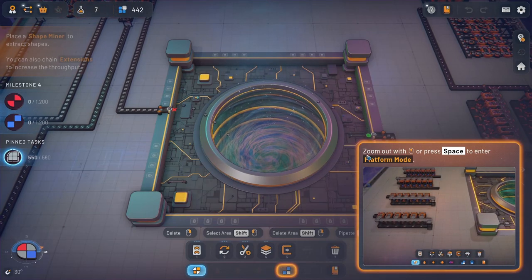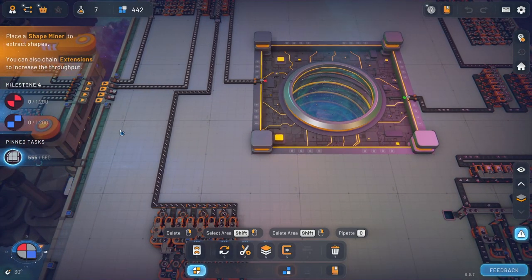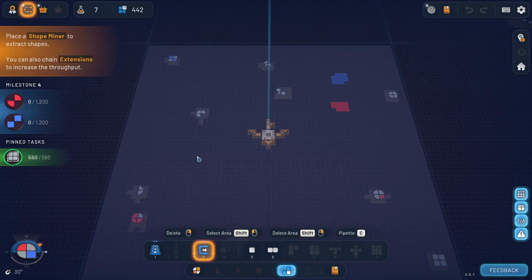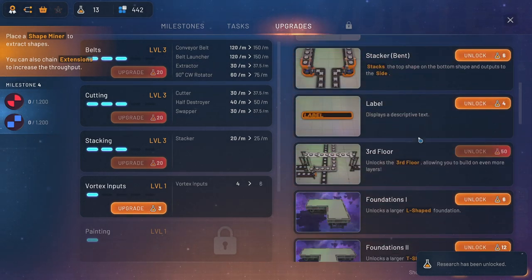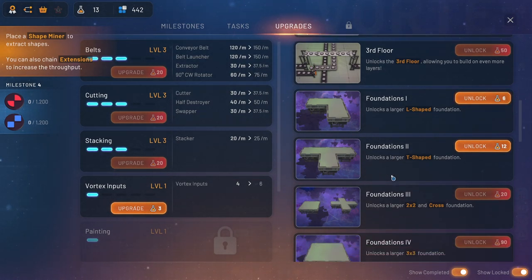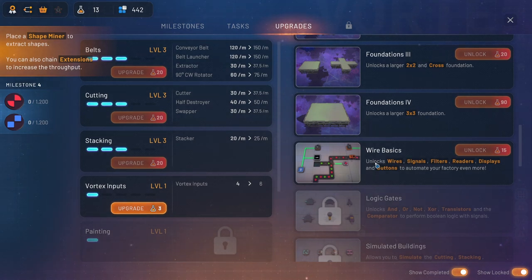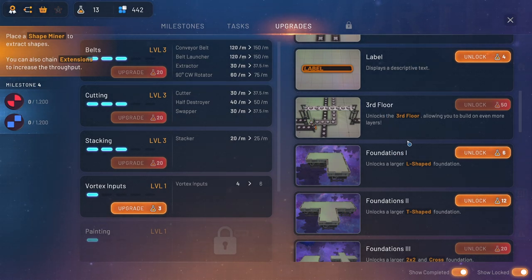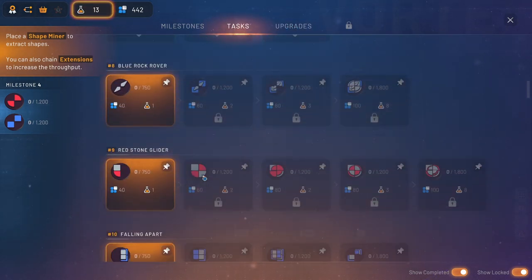Bam ladies and gentlemen, Hard mode! We're still completing that pinned task which is good, and now we have new milestones to do. Oh nice, we completed it — awesome! What do we got for upgrades now? We should get different things for upgrades. Okay so we can unlock foundations which would probably be good. There's different types of foundations — okay, that's like a three by three, that's pretty awesome. I think we're just going to hold off on the science there for now, and then we got a bunch of new tasks to do.